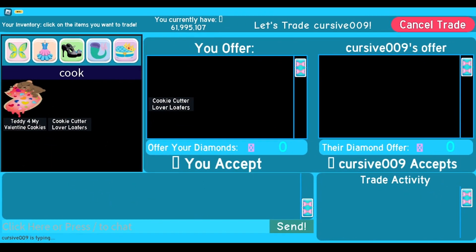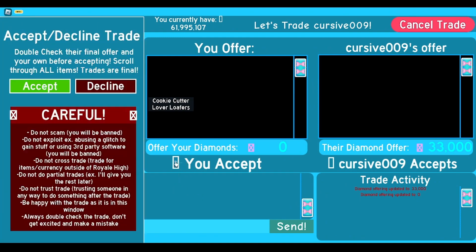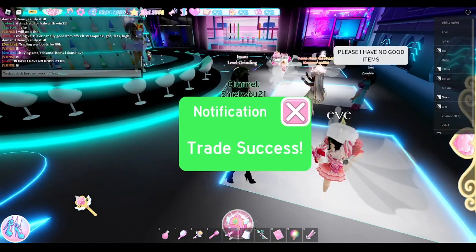So here we have someone who wants to offer for my cookie cutter loafers, let's see what they have to offer. Okay so they offered 33k for my cookie cutter loafers and I think that's really good. Hopefully we'll be able to find an offer for the 33k. And there goes our cookie cutter loafers.